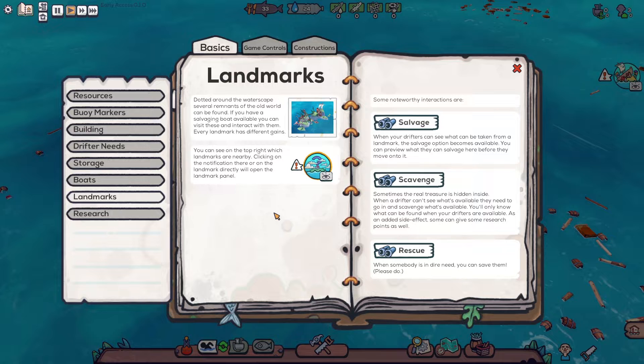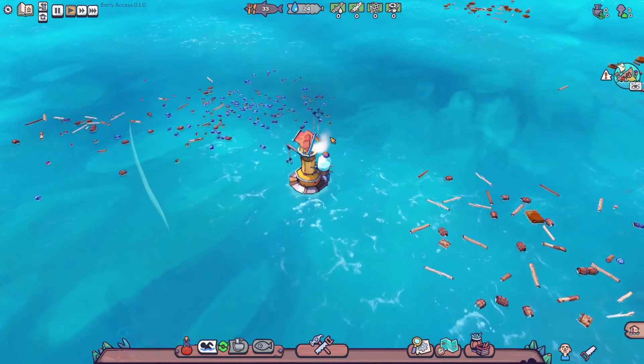Landmarks: dotted around the water space are several remnants of the old world. If you have a salvage boat available, you can visit and interact with them. Every landmark has different gains — you can see the top right location by clicking on it. Options include salvage, scavenge, and rescue. Let's not worry about that too much right now.